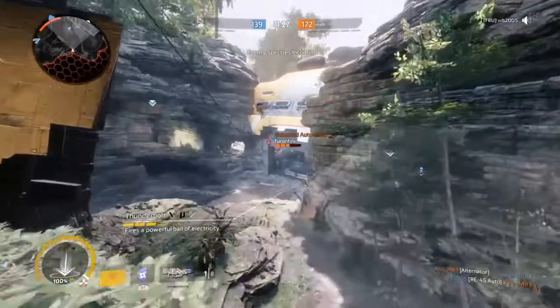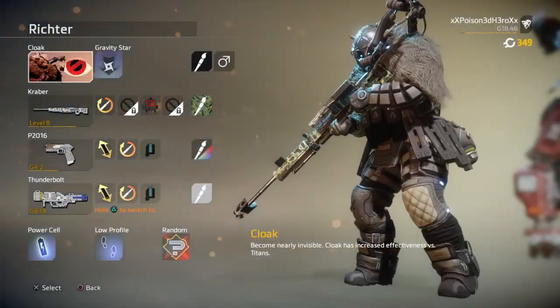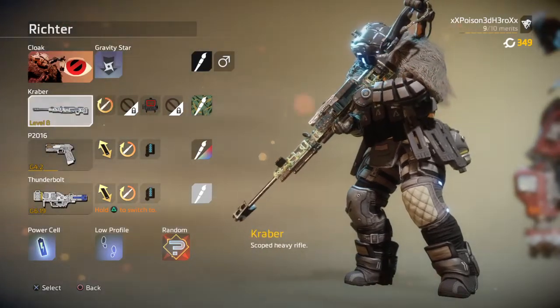For the following loadout, his class is the cloak class which allows him to go invisible freely, but only for a limited duration, so we're going to have to maximise this and use it for escaping and getting a jump on people.